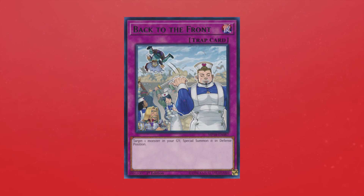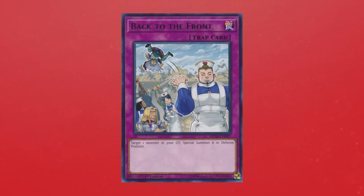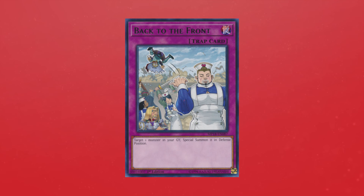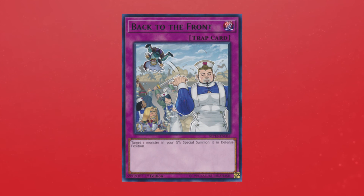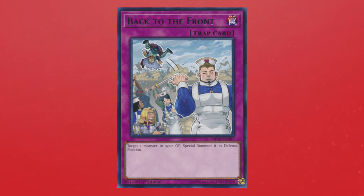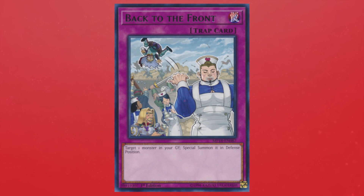The second card I want to mention is Back to the Front and Call of the Haunted. These cards help you achieve the Damba play where you set it up and draw three cards on your opponent's turn. I personally feel Back to the Front is just the better card for this slot, but I wanted to mention both just in case. Before you play any Back to the Front though, you need to play three copies of Mayhem, because Mayhem is generically better than both of those cards in this strategy as it's a quick-play spell rather than a trap.